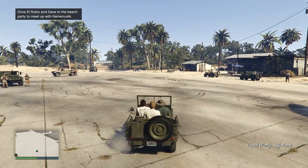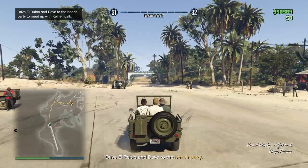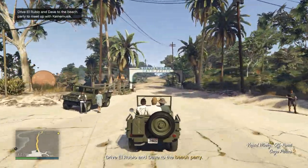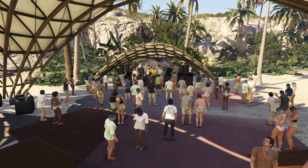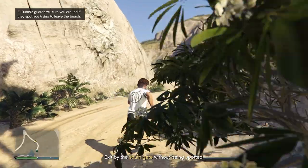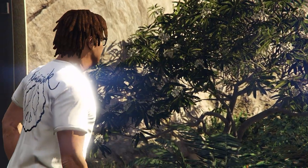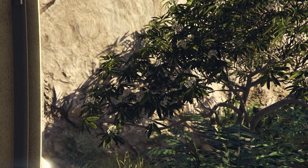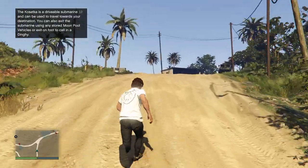Once you get to the airport, a cutscene will play and you'll fly over to Cayo Perico. Then you just have to drive El Rubio and Dave to the beach party — this is not hard at all. Once you arrive, the cutscene will play, and when it ends you have to wait for Pavel to call you and tell you that you can escape through a certain gate.